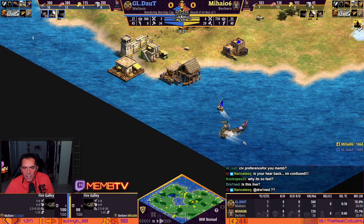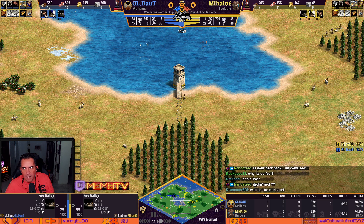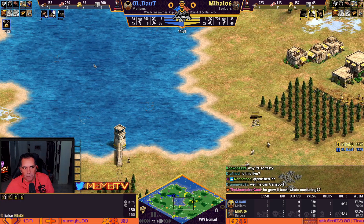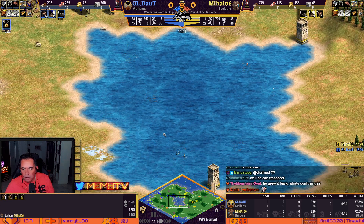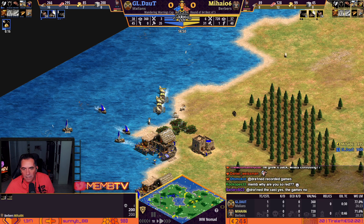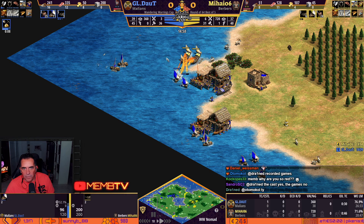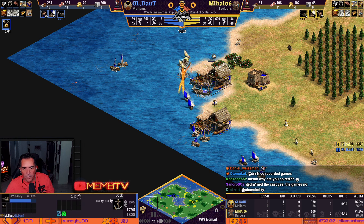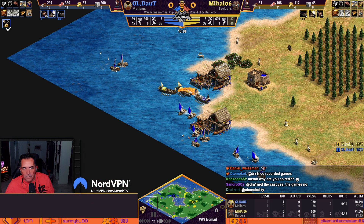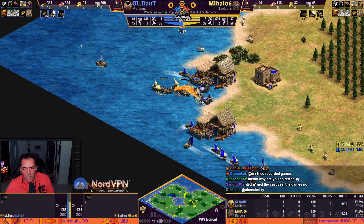Obviously he needs to take the water. Otherwise all these walls are not going to help much. Because if you lose the water now, Daud can transport — he can transport villagers. Mihai is here, that's very nice. But he has double dock. Need to kill it. There's a villager who can repair. He's going to repair all the time, and now there are two fire galleys.